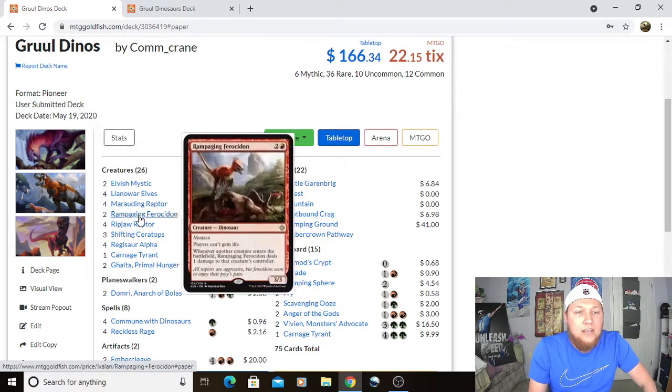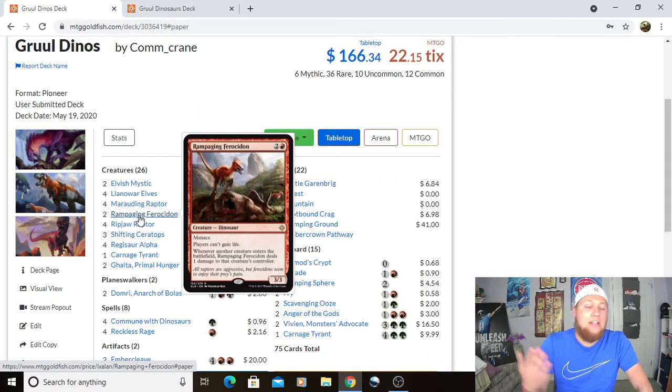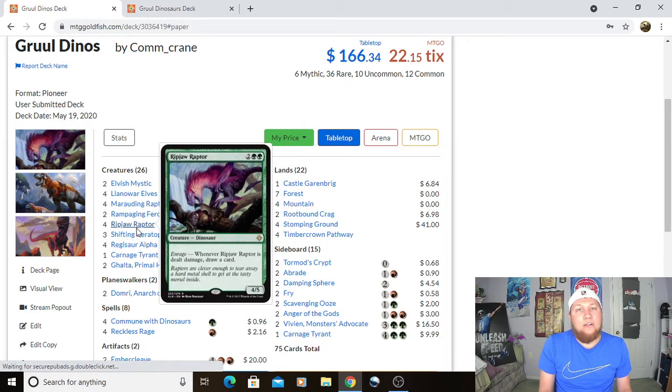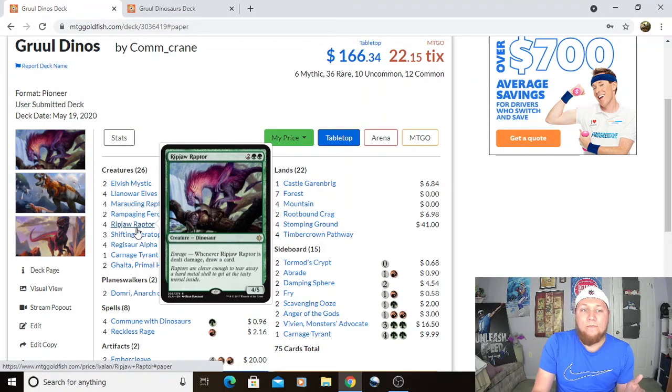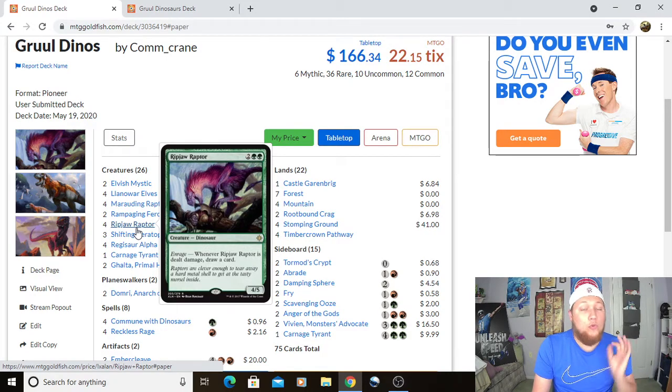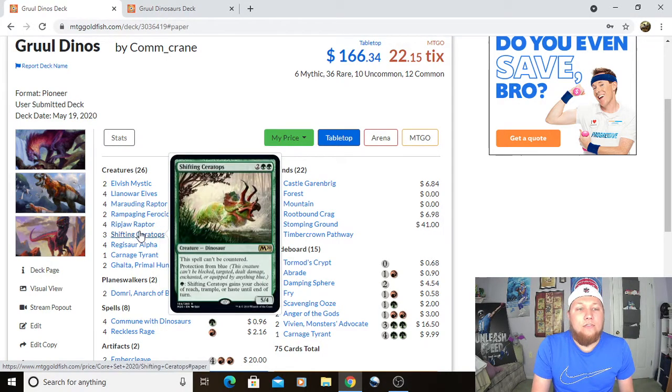Next we've got two Rampaging Ferocidon — it's amazing when we're ahead, stops life gain strategies, and is really good against opposing creature decks. We have four Ripjaw Raptor, one of the better dinos, which combos really well with Marauding Raptor since it draws a card when it takes damage — great against aggro decks. Then we've got three Shifting Ceratops, which is great against blue, and especially relevant since a lot of good Modern decks are blue.